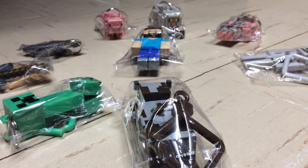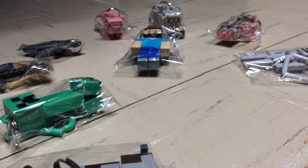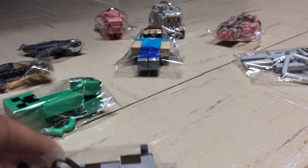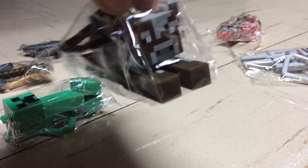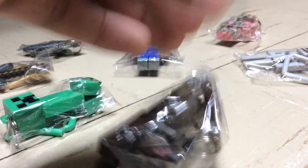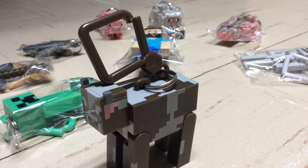The next thing I have is the cow. I'm actually not going to take it out of the packaging — but never mind, I'll do it. It's pretty funny how he looks like a flying cow in the package. I will be taking it out right now. The thing that I love about this keychain is that it's quite bigger than the other ones.